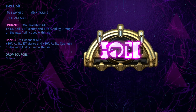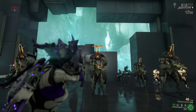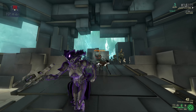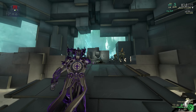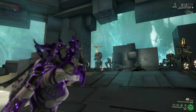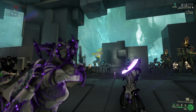The first Kit Gun arcane we will take a look at is Pax Bolt. This arcane activates each time you kill an enemy with a headshot. When you do kill one, you will get a 4-second interval to use one of your abilities, which will be performed with 30% more ability strength and ability efficiency. The fact that you have only a 4-second interval may be a big "forget about it" moment for many players.